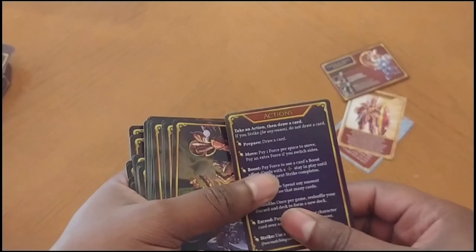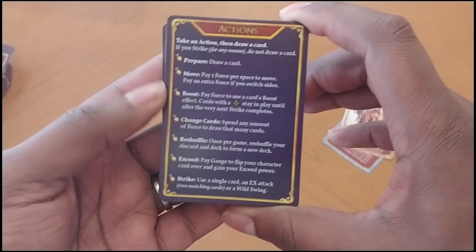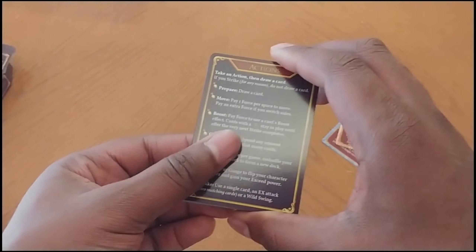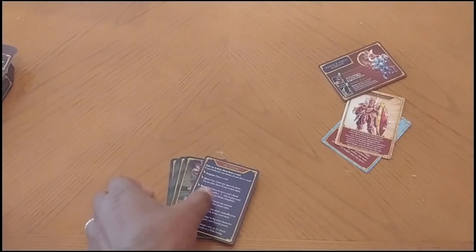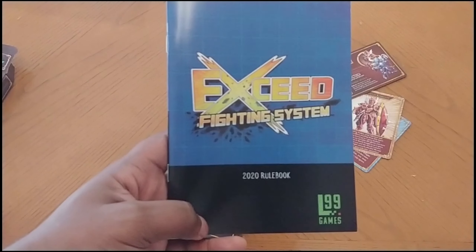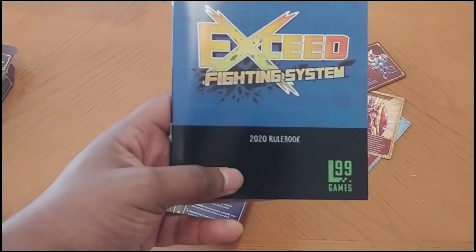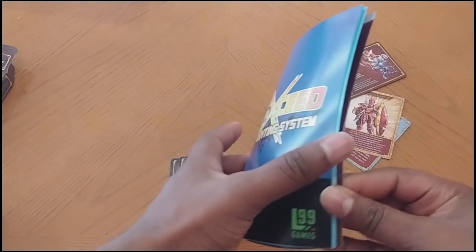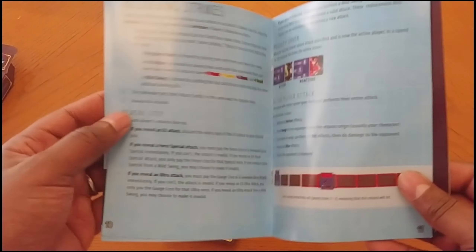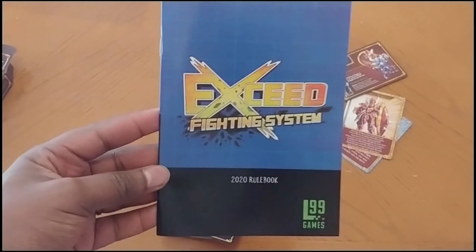The gameplay is pretty much the same — you have seven different things you can do: you can prepare, move, boost, change cards, reshuffle, exceed, and strike, which is how the exceed fighting system works. One interesting thing is that the rulebook is kind of generic. The Street Fighter games came with a rulebook that had Street Fighter art and characters like Ken and Ryu or Ken and Chun-Li in it. This one just comes with a generic book, which is not a big deal — it just would have been nice to see some of the characters represented in the manual.